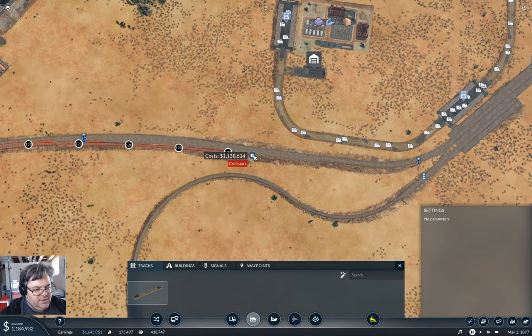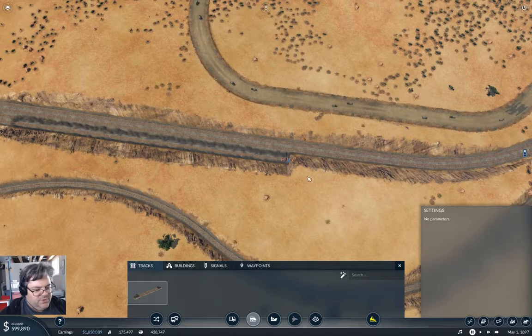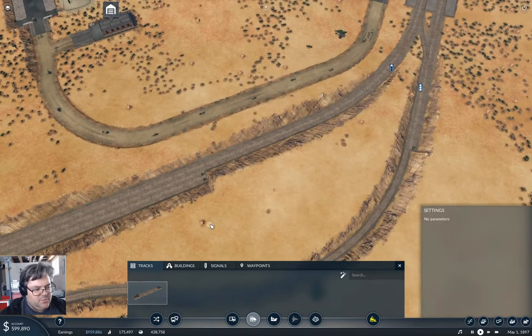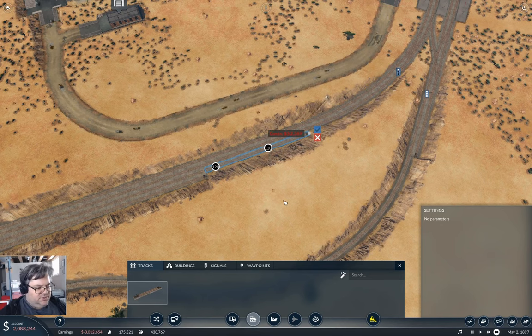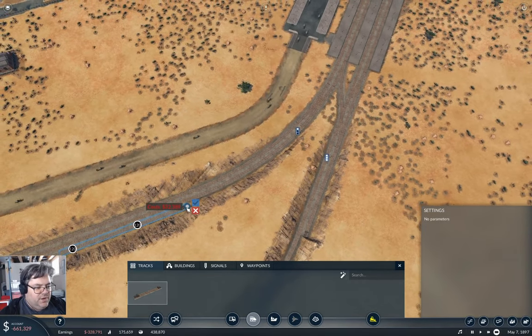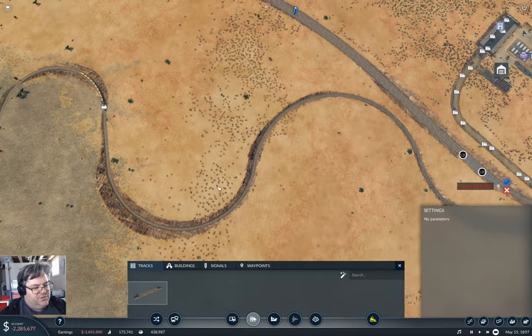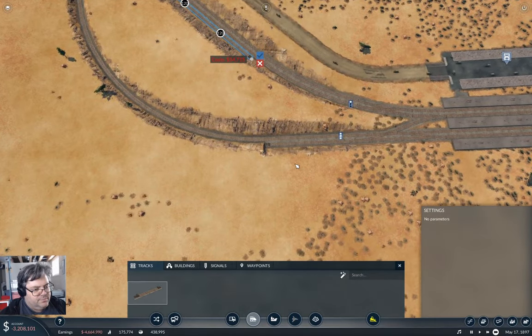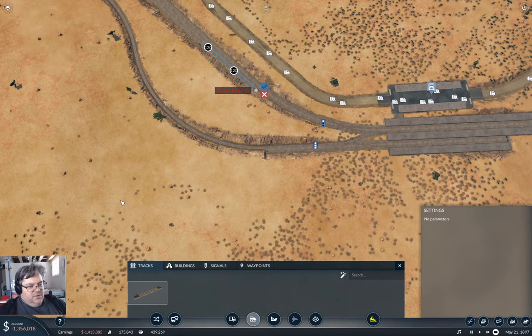If I interfere with the mainline interhub freight that'll make things less efficient. We can build some tracks here. I should get time rolling so we have some income. We definitely need income — let's kick the afterburners on. I want to come up to about here, and I'm going to shift this over to the other platform.